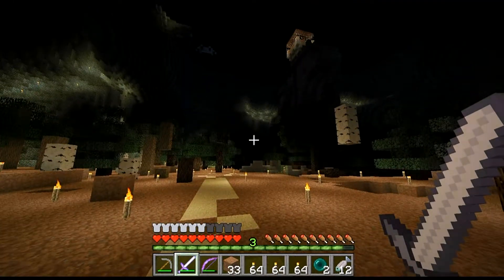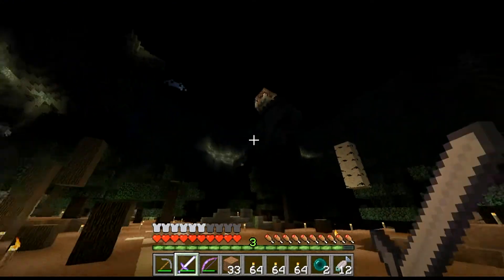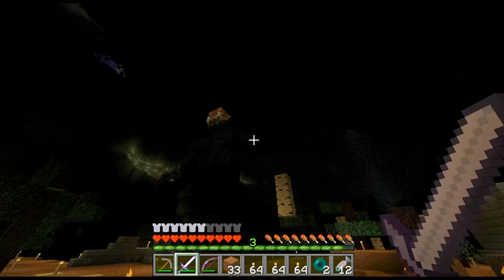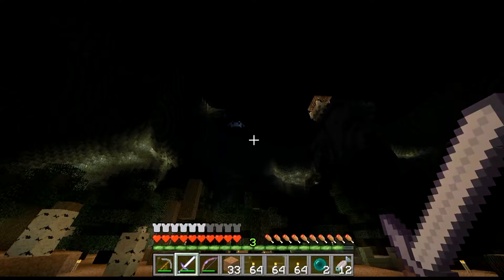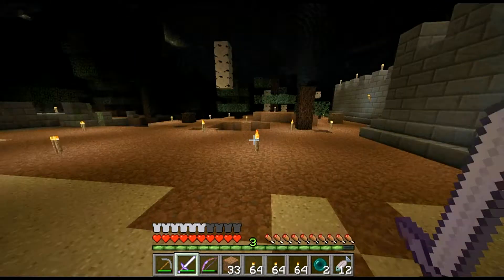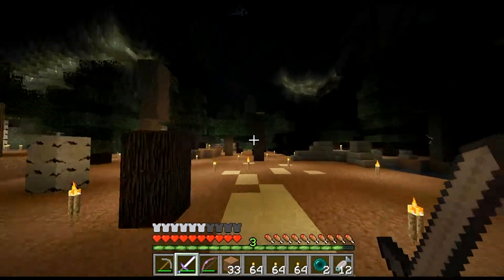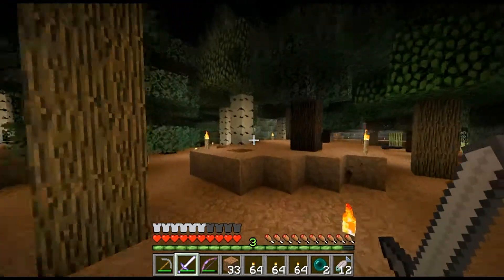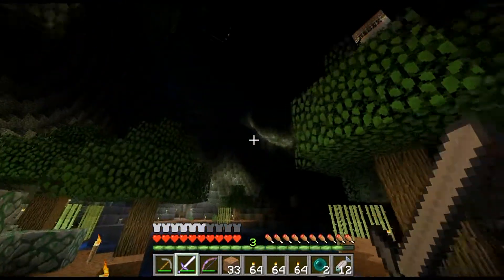Once I get a bucket it's probably going to go right here, whenever I get iron. Usually a bucket is one of my default items on the hotbar. Now that I'm stocked up and ready for anything — mostly — I'm gonna go ahead and go back up there and see what I can do about this tower.